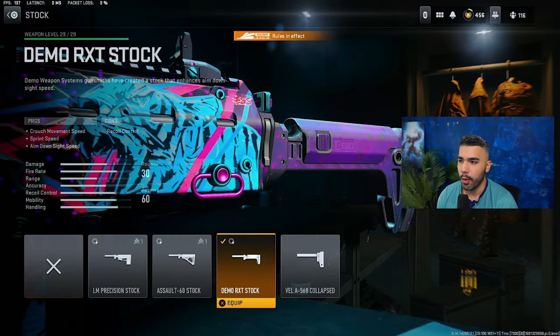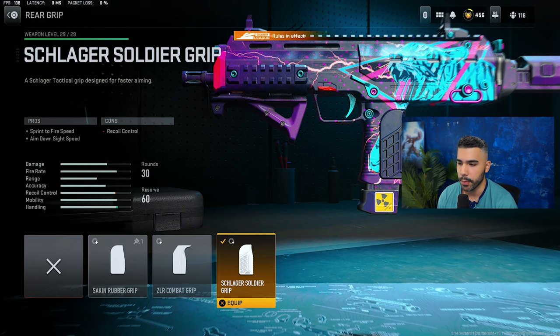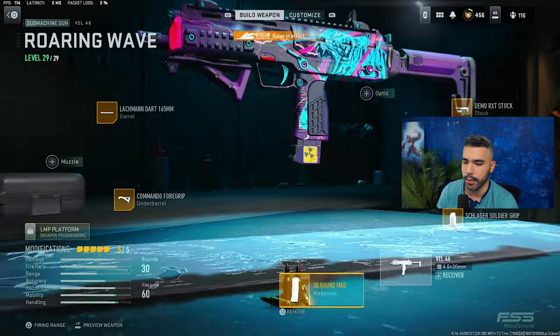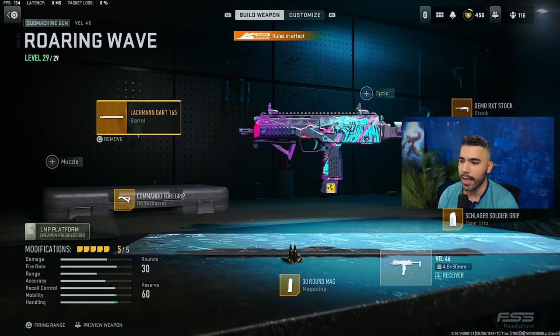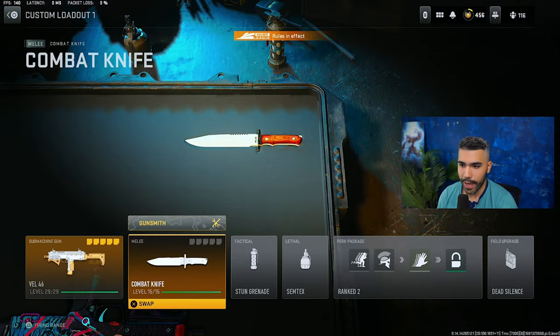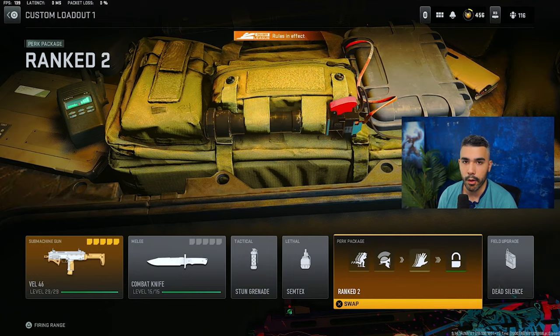We're going to be rocking the Demo RXT Stock. We're running the Schlager Soldier Grip for the Sprint to Fire and ADS speed. We're rocking the 30-round mag, which gives you movement speed, ADS, Sprint to Fire, and Reload Quickness — so it's a pretty cool mag. We're rocking the Commando 4 Grip for that extra recoil control. If you want to aim quick, you can always run the FSS Shark Fin. And for the last one, the Lachman Dart Barrel for the extra recoil control and bullet velocity. Same as my other builds: Combat Knife, Stun, Semtex, and Double Time Battle Hardened plus Fast Hands.